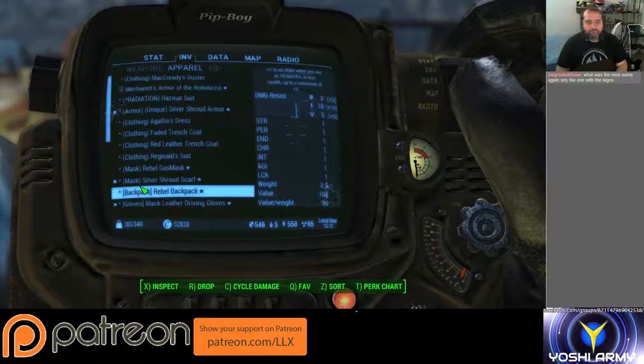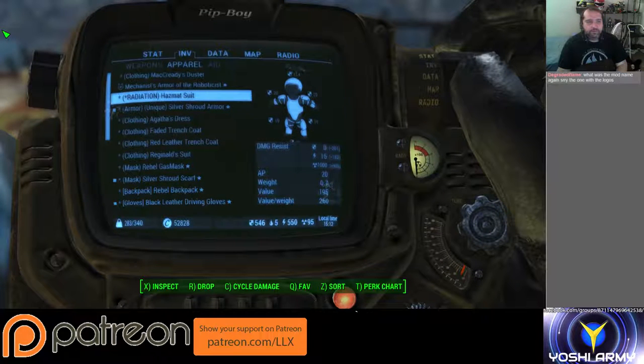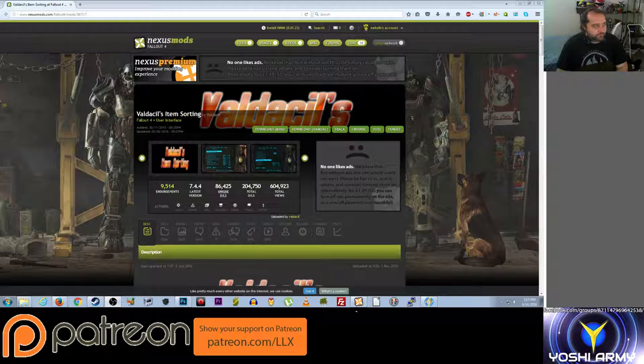Val's item sorting — I could probably pull it up. Give me a second. Val's item sorting, which you can't see because Fallout 4 has priority. Let me toggle that off. There you go — Val's item sorting.